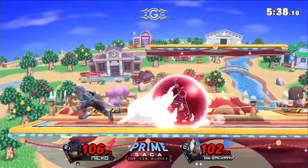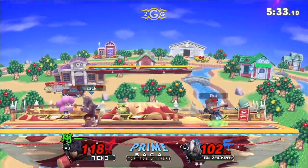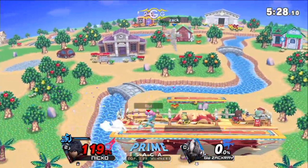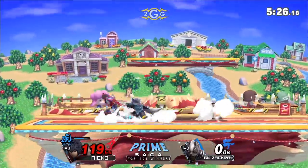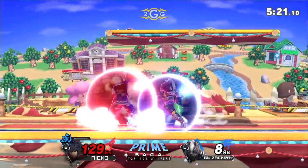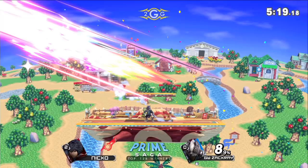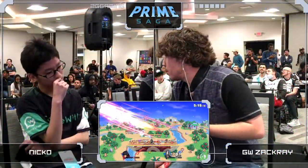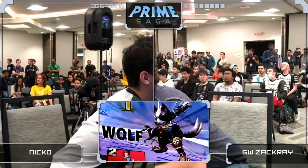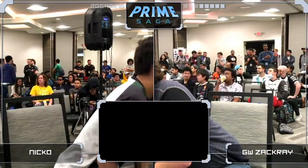Nico uses jump art to retreat to the other side of the stage, gets a forward air, but gets spliced out of the air. 119 on Nico — Zachary is one stock away from potentially taking a 3-0. All three stocks taken with back air before Nico could get a jump or back air out of shield. Calling out the startup and getting that back air so quick from Wolf has been able to intercept Shulk and take the stock. Zachary finally on the board after two games down.